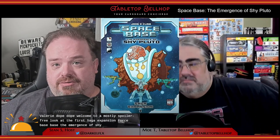Welcome to a mostly spoiler-free look at the first Saga expansion for Spacebase, The Emergence of Shy Pluto. Let's start off with spoilers. Before we get to the actual review, I want to note that I will be saving all of the potential spoilers for the very end of this review. Overall, including the end, I'm going to completely avoid any story spoilers. I'm not going to mention anything about the storyline. You can explore that on your own. But what I do want to do is highlight some of the new mechanics that are added to Spacebase with this expansion.